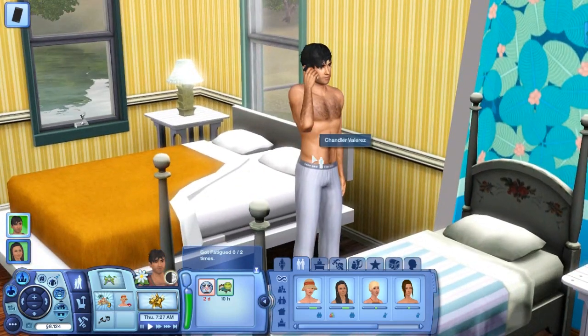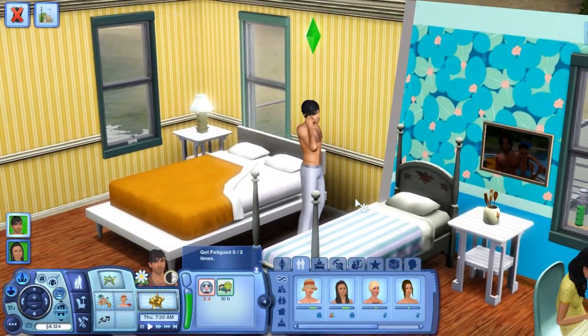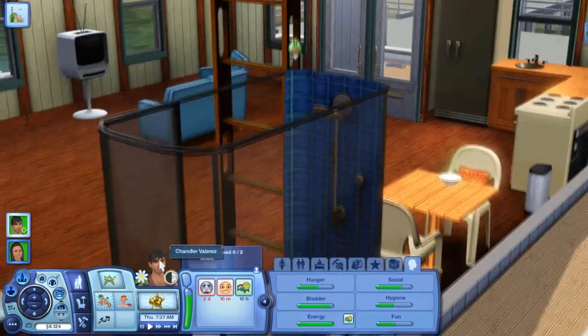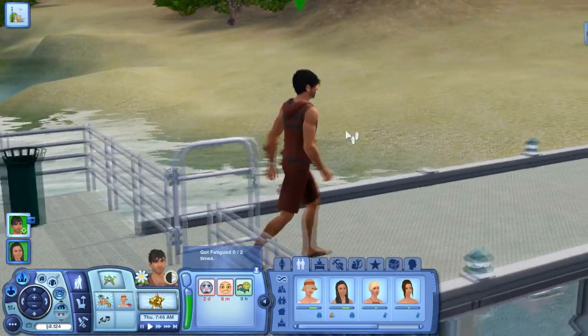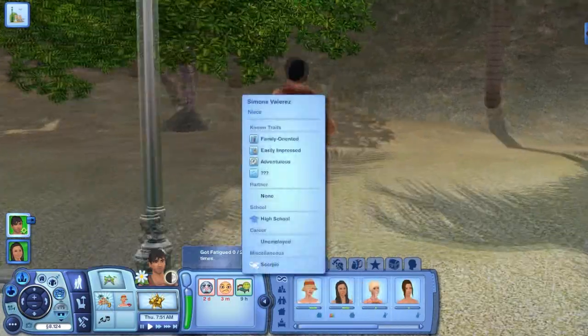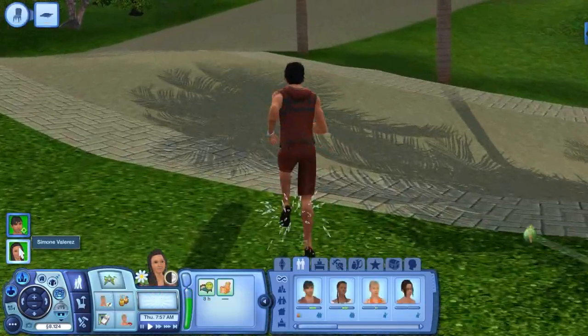It says Gabriela Arias wants to know if Chandler Valérez — that's one hell of a name — wants to go on a date. I don't know what she looks like, but yeah, we'll go on a date. We really like Ray a lot, and our relationship is blossoming — we're really good friends right now. But of course Chandler wants to explore the field a little bit and see what else is out there. It's a big island after all, so we'll go meet with Gabriela. Surprisingly we don't know her, so I don't really know where she got his number, but we'll just go ahead and have him do that.